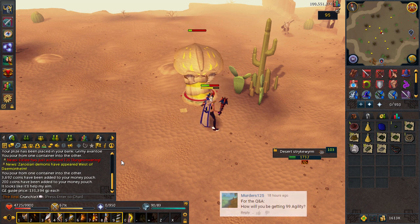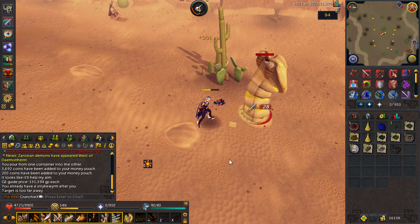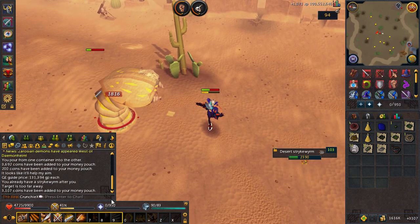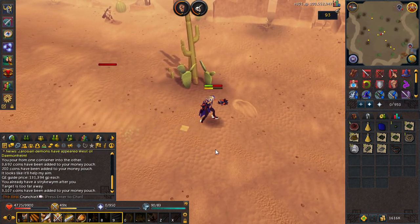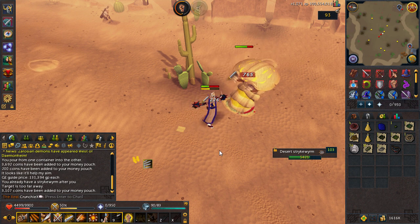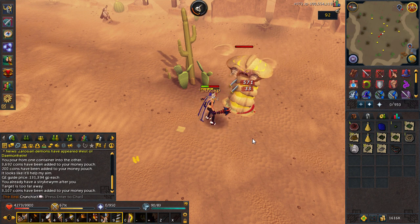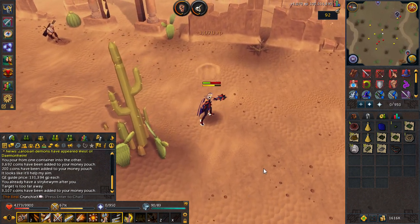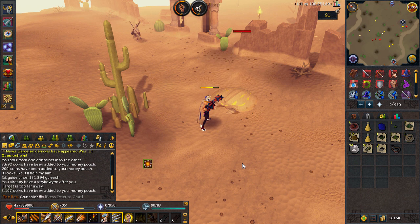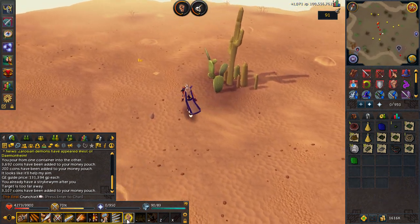The first viewer question is from murders125, who asks how I'm planning on getting 99 agility. I haven't really thought about it because I don't want to get it anytime soon, however it is pretty viable now with silverhawk boots — you can just buy the feathers and train agility whilst you skill and train everything else. I'll probably do a mixture of that, but since it's quite pricey I won't do it a lot. I'll also do the best courses for my level and use any XP lamps I get towards it.